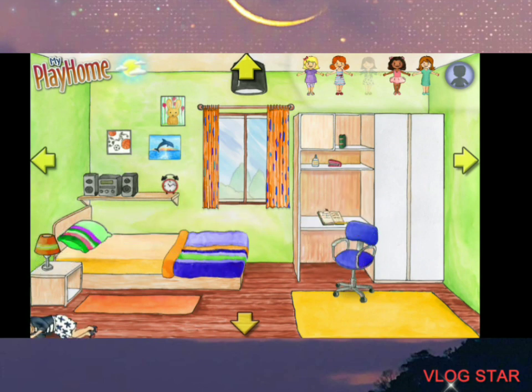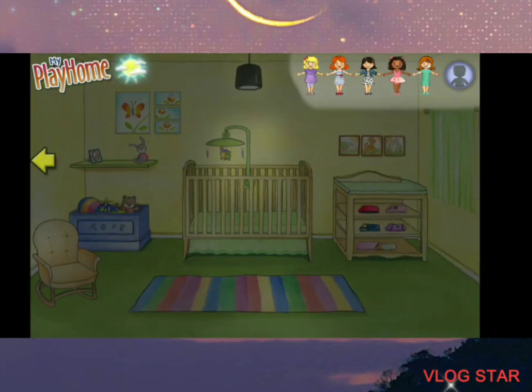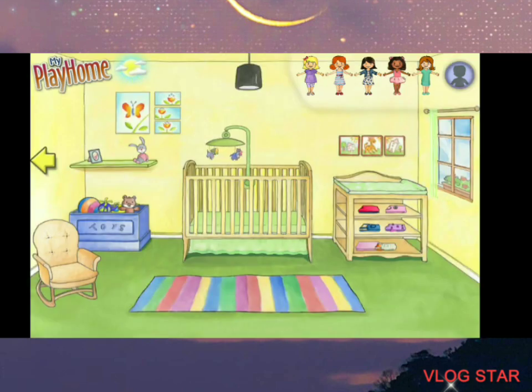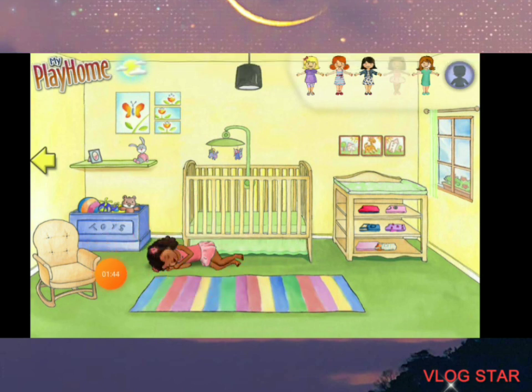Actually, you can even make them sleep over here. Let me show you. In the baby's room, you can make the character sleep in here as well. We'll take this girl. So to make her sleep over here on the bed, you just have to pull her like that until she falls. See? She falls, and when she falls, she falls on the ground.